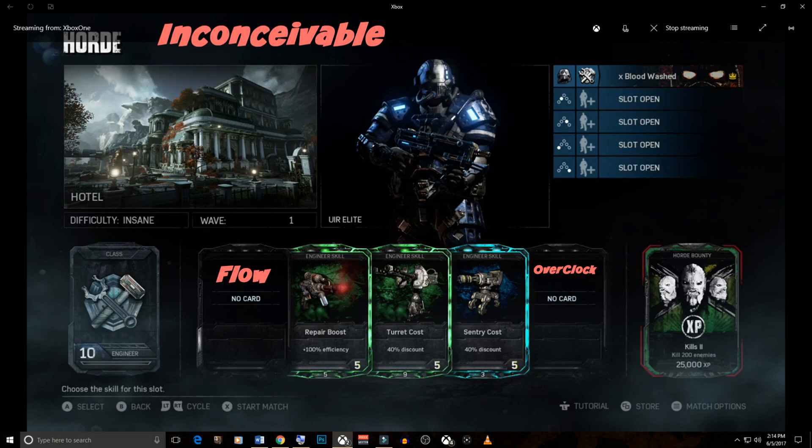The first Engineer build is for Inconceivable or Insane difficulty where you're taking tons of damage. The first skill is the new skill Flow, which allows you to take less damage while repairing fortifications — important especially on Inconceivable. If you've ever been one-shotted by a sniper across the map as an Engineer, it definitely hurts. Skills 2 through 4 are Repair Boost, Turret Discount, and Sentry Discount. The fifth skill is the new skill Overclock, which increases the rate at which weapon lockers replenish ammo. This is a skill a lot of people are going to be running, and teammates are going to want you to run.